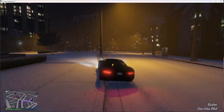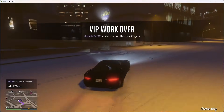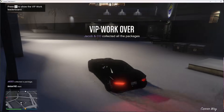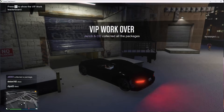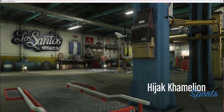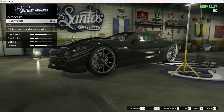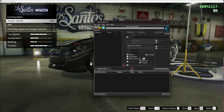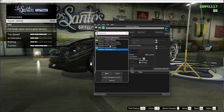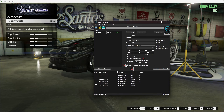Drive to Los Santos Customs and go in. Once you've made it into Los Santos Customs, you want to open up Cheat Engine. Press the Windows button, search Cheat Engine, and open it up. You'll see a colorful box — press it, then go to Grand Theft Auto V and double-click it.